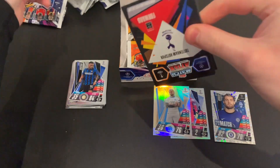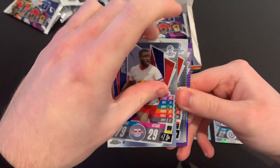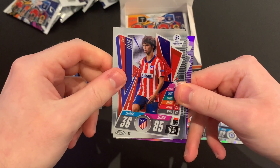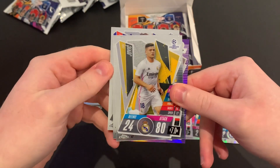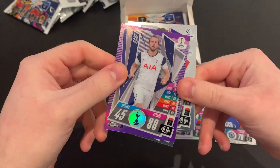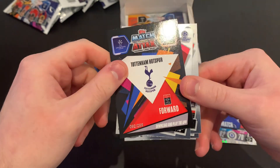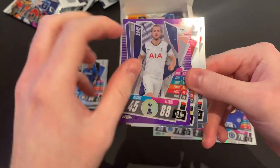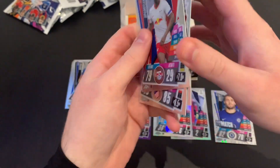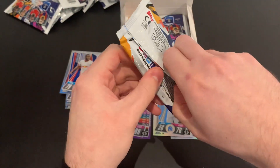Packet number four — we've got a numbered Tottenham card of 299. We start with Dayot Upamecano of RB Leipzig, João Félix of Atlético de Madrid, Luka Jović of Real Madrid — of course he's just joined Frankfurt on loan — and we've got Harry Kane purple refractor, 92 of 299. We've got our first purple of the box, which is pretty good! Purple are the most common parallel so that's not too bad.